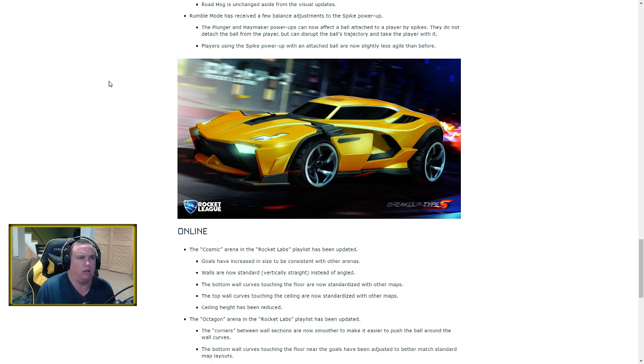Rumble mode has received balance adjustments, mostly targeting the Spike power-up. Spike was considered somewhat overpowered because you essentially had to hold a counter item to compete against it. One change: the Plunger and Haymaker power-ups can now affect the ball attached to a Spiker — so if you plunge, the car and the ball both come your way. This makes the Plunger even stronger and a really important pick during Rumble matches.